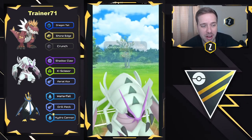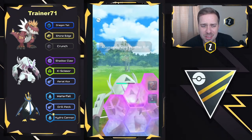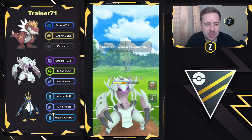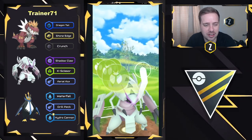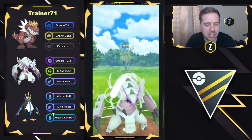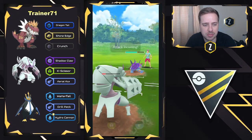Golisopod is obviously going to be handling Abomasnow very, very well right here. They do get two shields. They give up one shield themselves to stop the potential Energy Ball, but I don't think that was enough for Energy Ball — which is why it was just a Weather Ball. It's kind of hard to keep track of the fast moves since this is sped up a bit. They go ahead and load up on energy and go for X-Scissor to take out Abomasnow. Kingdra is out of energy and somewhat low on health — the final Pokémon is going to be a Swampert, so that's going to be a good game here as Golisopod should be able to get to at least one, maybe two charge moves.